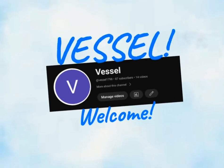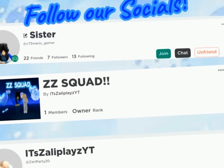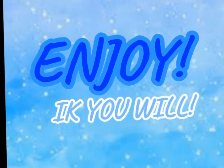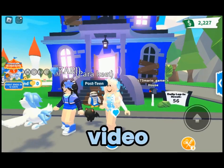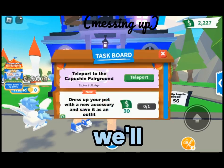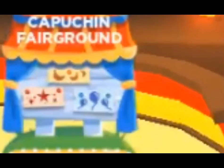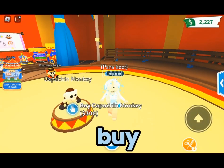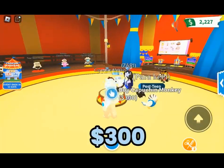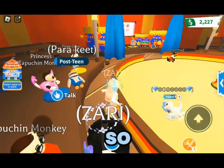Hey, welcome back to another video! Today we'll be looking at the new action figure update. First, you'll have to buy the Capuchin Monkey - it costs $300 right here. Then you have to collect items so you can upgrade it.